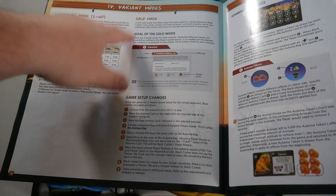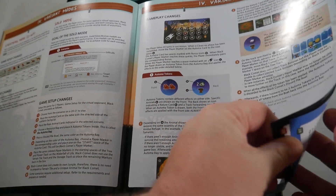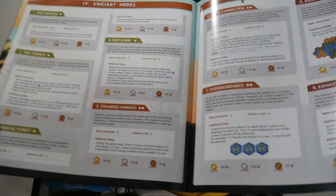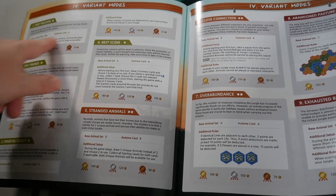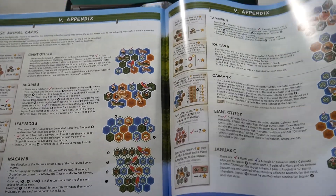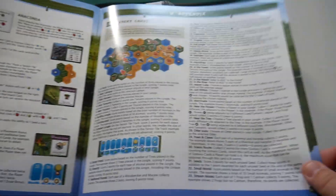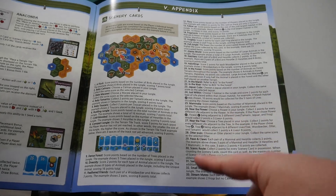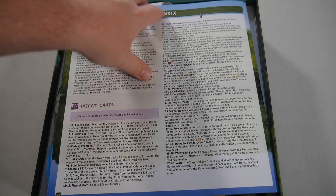Here's the gameplay changes, the solo mode — what the goal is, game setup changes, gameplay changes, how the game ends. And then it's got nine scenarios that go up in difficulty, and you try to win the medal based on the criteria. Here's the appendix for the different base animal cards that needs more explanation, even more, the unique animal cards, the scenery cards with numbers so you can easily find them, and the rest of the scenery and insect cards.